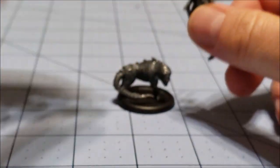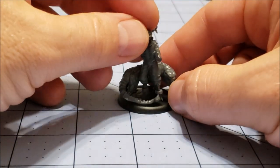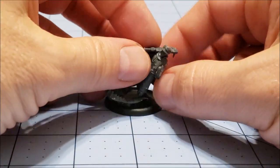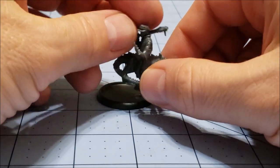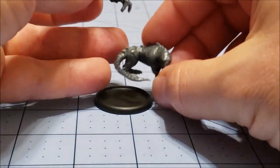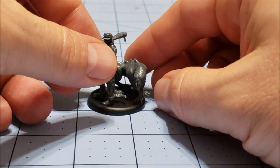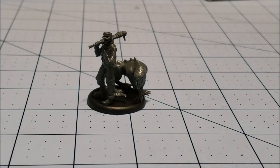It's a really cramped base with the two of them on there. I'm kind of surprised it's only on a 30 millimeter base — it's going to take some tricky maneuvering to figure out how to get them all on there. I might use one of the old Micro Arts custom bases that Koolman did from that Kickstarter years ago.